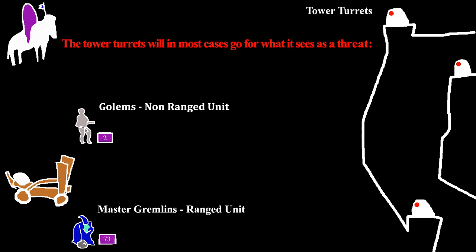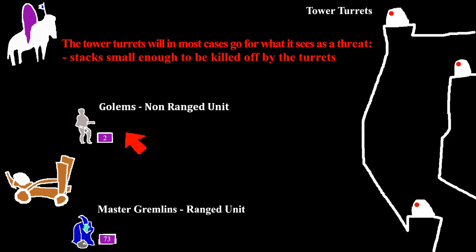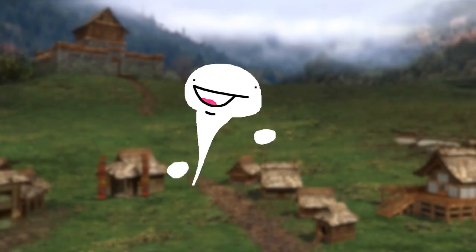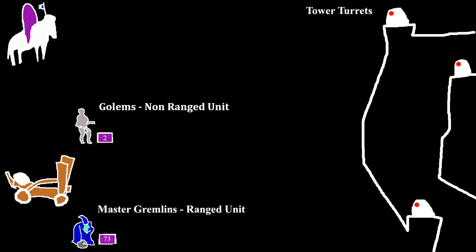The turrets will prioritize two main targets. The first are stacks that are small enough to be killed by the tower turrets. The second is most likely ranged units, because their attack can reach beyond the garrison walls. If minimizing losses as the attacker in a siege, my experience is that the AI tower turrets tend to go for the bottom stacks first.